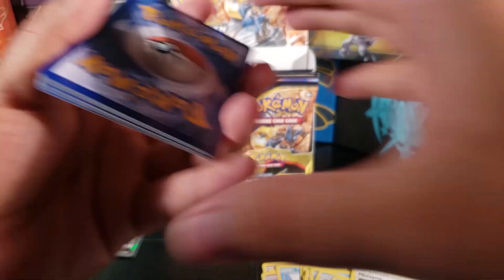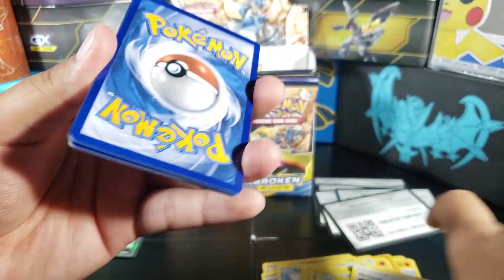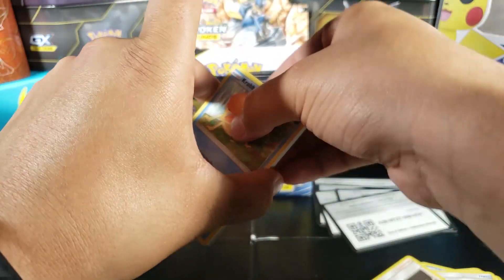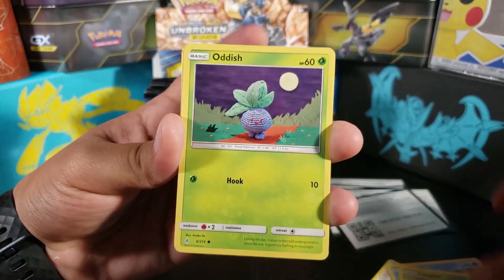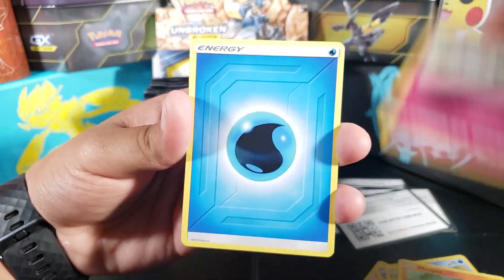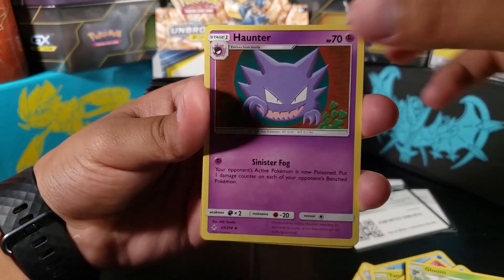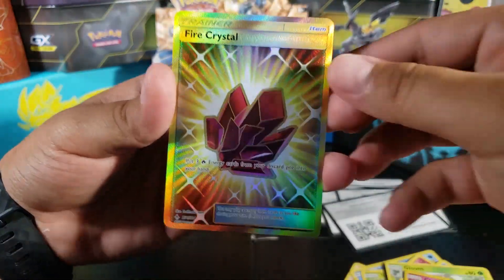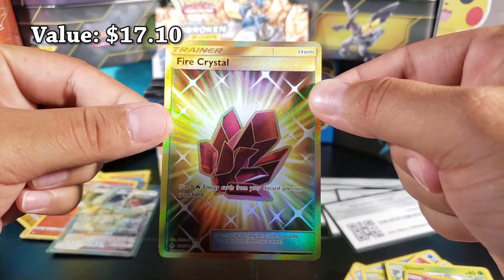Can we end it with a good card? We just pulled the GX — can we do it again back to back? We got Krabby, Tangela, Oddish, Wooper, Cottonee, Water Energy, Wartortle, Gloom, Haunter, a Clefairy reverse — and then we got... oh my god, no way, no way!